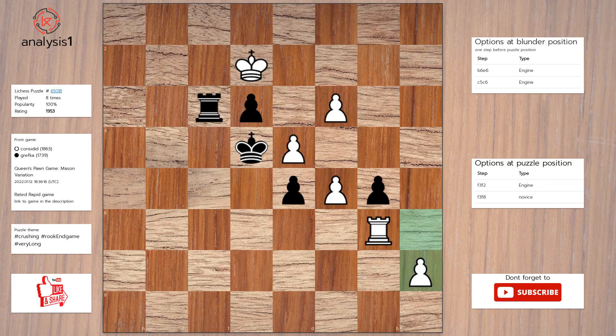Another one. Puzzle position vulnerabilities are: there are no threats in this position. Here are the checks in the puzzle position: rook to f2 check. Here is the solution to the puzzle: rook to f2 check.